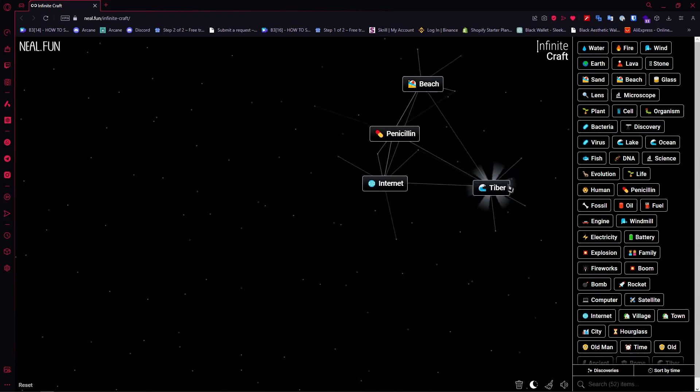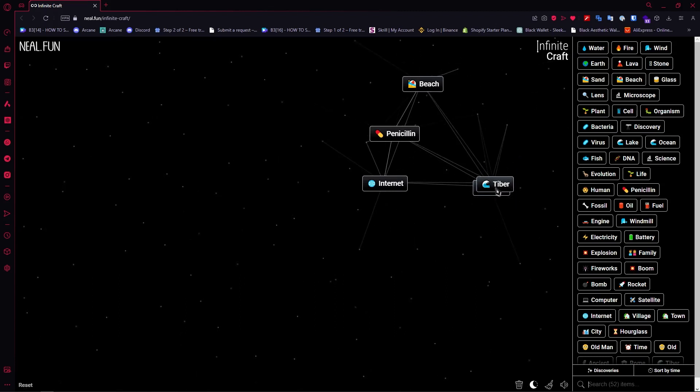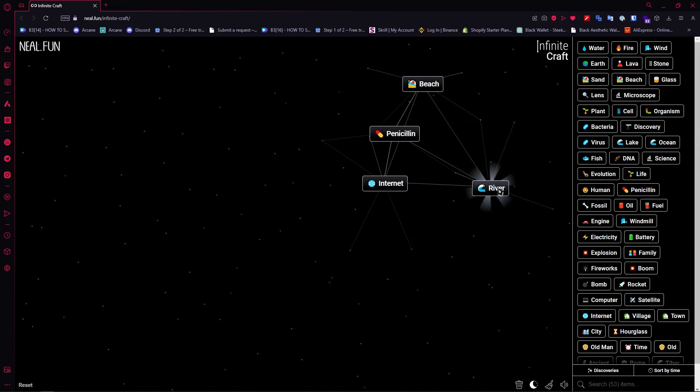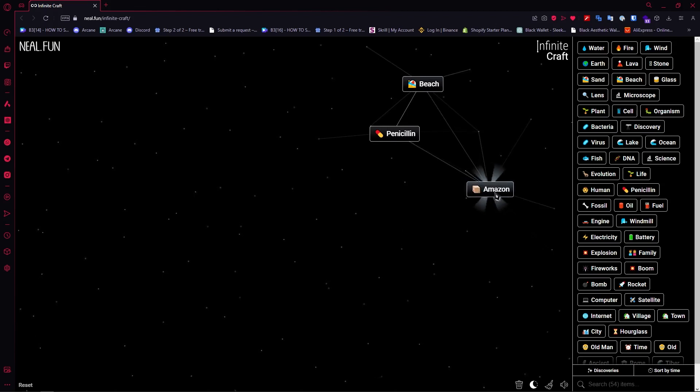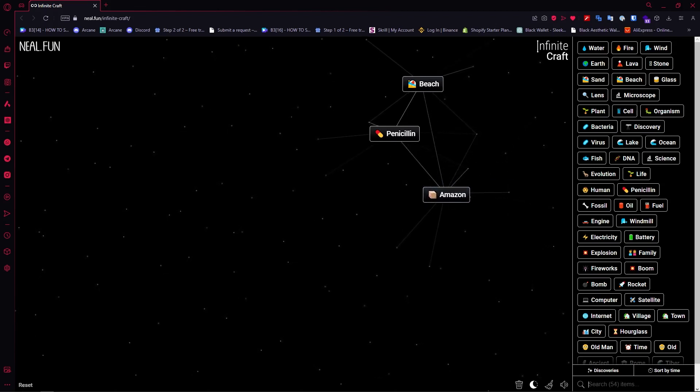Once you have ancient, combine it with city to create Rome. Once you have Rome, add water to create Tiber. Duplicate Tiber and combine them to create river. Then combine river with internet so that you'd have Amazon.